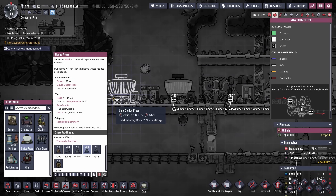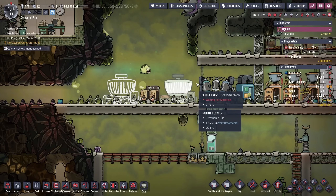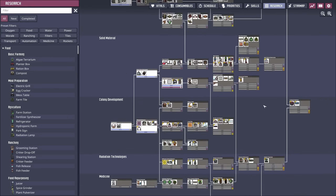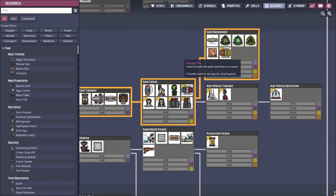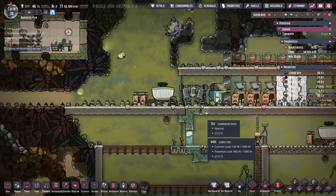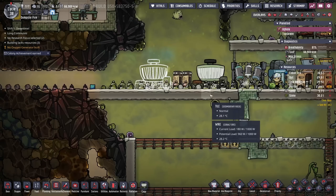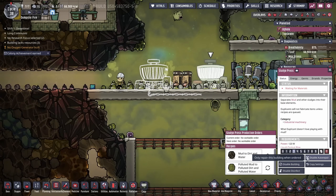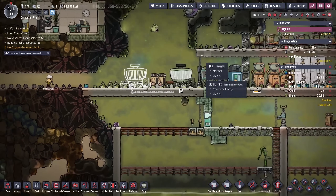I'm actually going to move the sludge press over a little bit because I want room for our storage bin with all our filtration medium. Instead of doing that, why don't I take the opportunity to try out the wonderful new storage tile? It'll be a long time till we get it, but I could put the storage tile right here and the auto-sweeper can grab from it. It'll save us a lot of dupe labor over the course of 400 cycles.